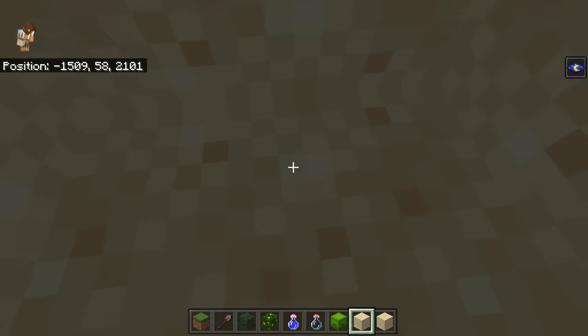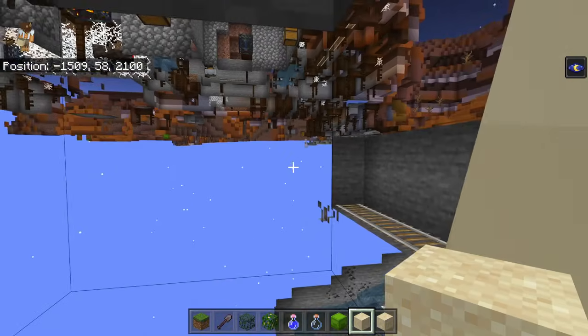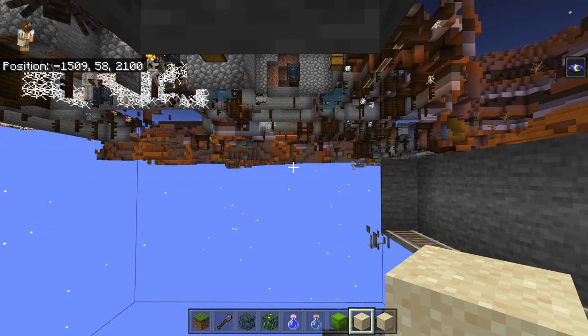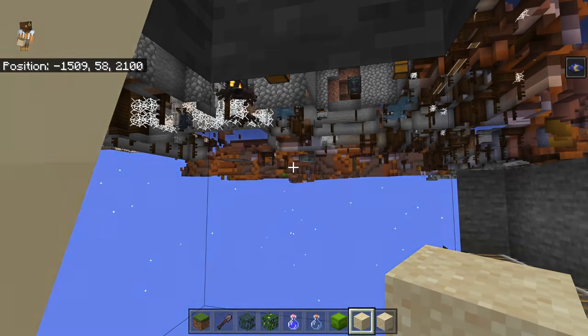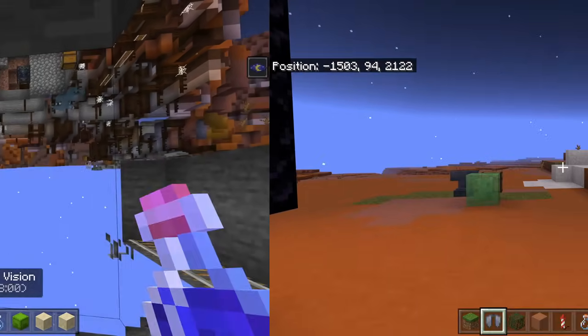Both the sand glitches work really well underground too. Put a couple of blocks of sand on your head, edge out of the blocks so you're still partially in, and activate the glitch. We're a little lower down than you'd probably want to be, but it still works really well.